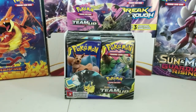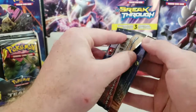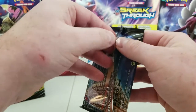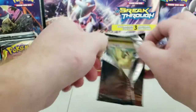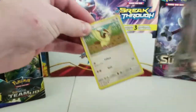All right, so let's see what we can get with this part two of the booster box. We'll start off with the Eevee and Snorlax pack. I hope you guys are having a great day today. If you guys did not see part one, go ahead and check it out. I did a preview announcement for something that our channel is going to be doing in the upcoming weeks.